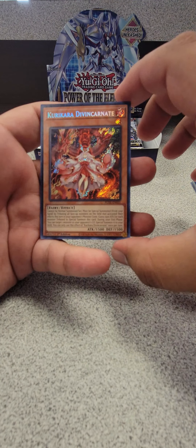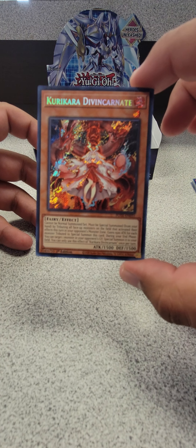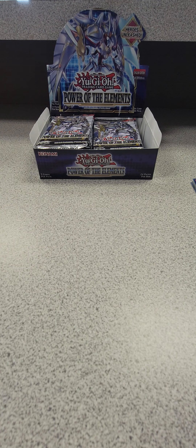Oh, that's a nice foil! We got Kurikara Divine Incarnate — nice card, nice card. If only it was the Starlight version... it is not the Starlight version, it's the regular one. It's fine, it's fine, it's fine.